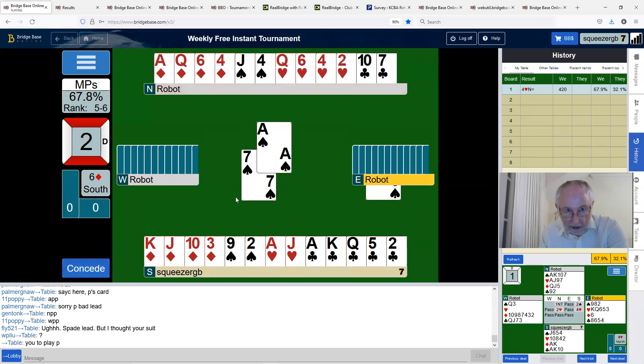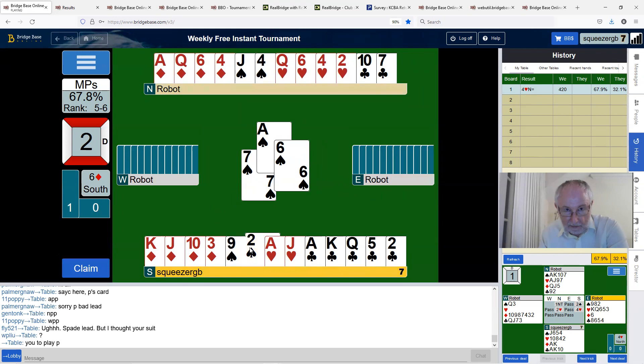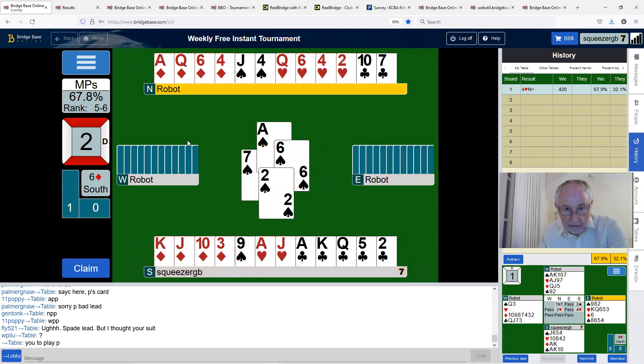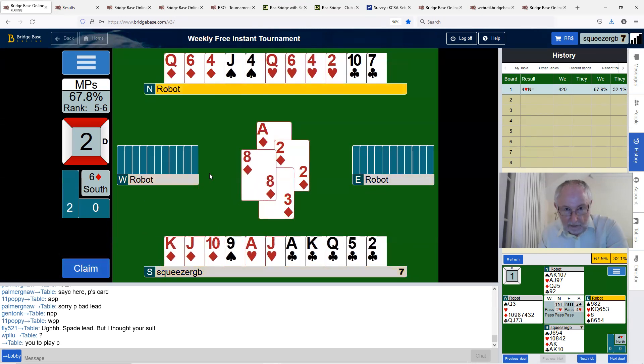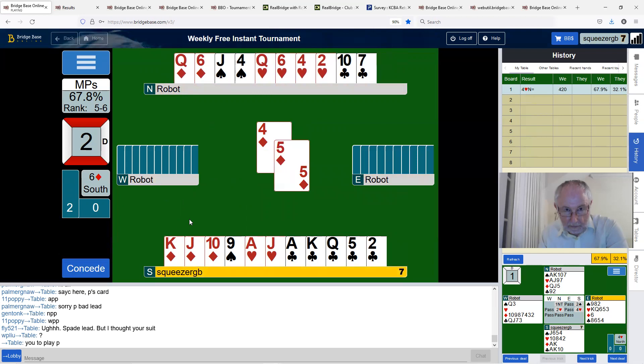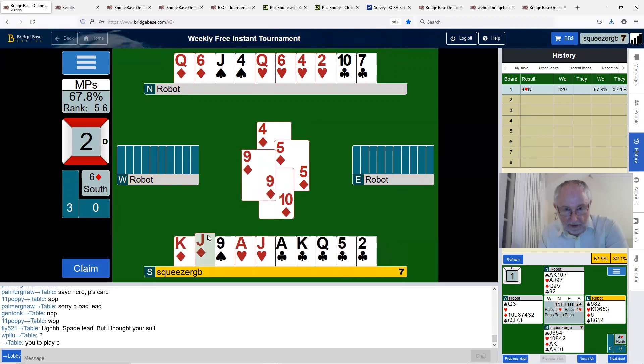That assumes we get a three-two trump break — otherwise it may be a little more dicey. We do have three top trumps in my hand, which is a good thing. I think we'll start with the ace of diamonds; I might want to ruff with the queen eventually in dummy if they're four-one. Trumps have broken three-two — so that's all right. Now we just need clubs not to be really bad, and if they are we'll still have the heart finesse available.